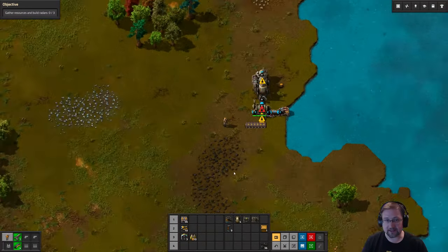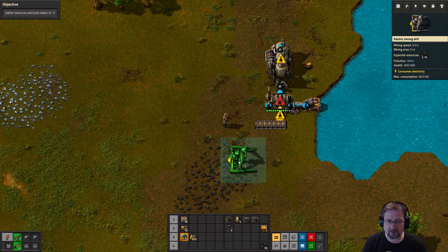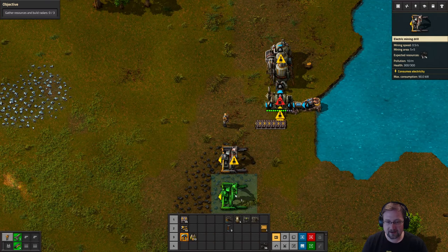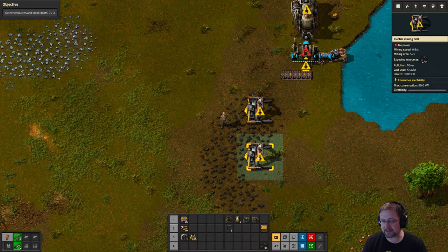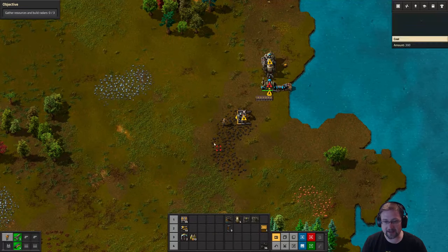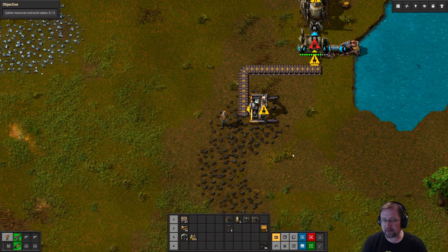We're going to put an inserter there so the inserter can feed the coal into the steam engine, and then put a belt right there in order to run coal to it. We'll expand the belt as we go. Now let's grab our electric mining drill - we need to mine coal. One thing to note: with burner miners, they only mine resources directly below them. Electric mining drills have a little field around them so they can mine around them as well. You could put one here and another two spaces over, and the mining drills will mine what's under them as well as what's in between. In a game like Factorio where you want to build big, it's typically better to place them right next to each other to mine resources faster. For now we'll just use one because we only have three in total.